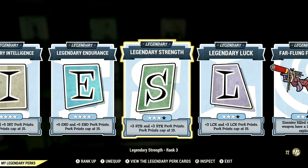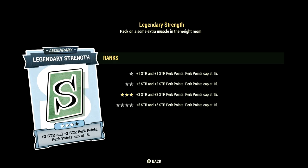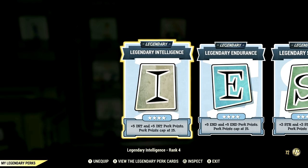Over in the Legendary Perk cards, these are the Legendary Perk cards that help make up our in-game commando build. Starting off in Intelligence, we have that card maxed out. We have Endurance maxed out, Strength at 3 stars, Luck at 3 stars, Legendary Fireproof at 2 stars, and Follow Through maxed out.